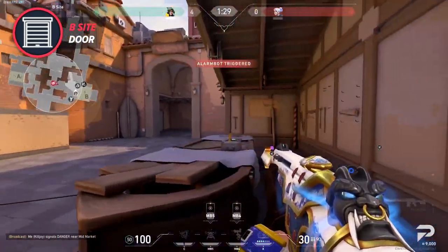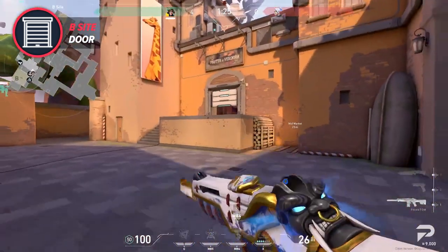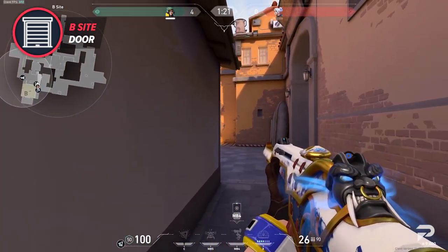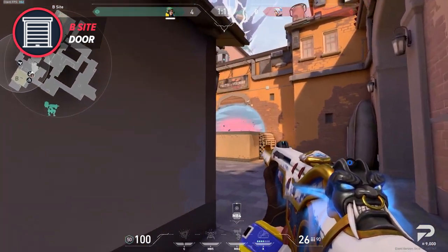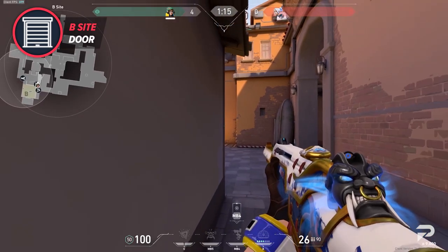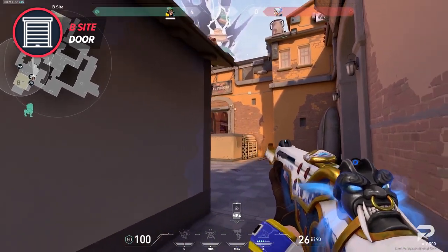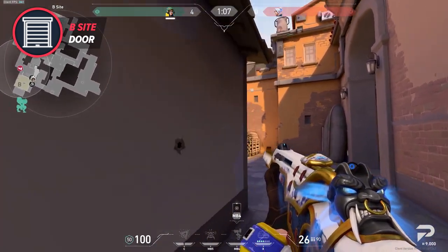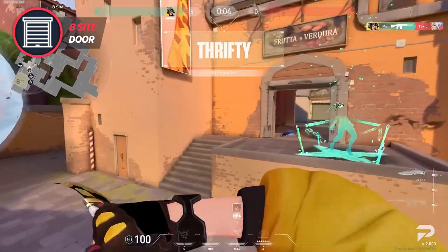The B door is also super important to understand while defending B site. If the door stays open, it allows a player to play from market, applying pressure mid and helping on the B site hold. However, if the attackers make it into Boathouse, they can close the door, splitting the site's defense in two. Before you think about preemptively breaking the door, consider that if the door is broken it makes the site much more susceptible to a mid-to-B split. So it's important to figure out how your defensive setup will look before deciding what to do with the doors.